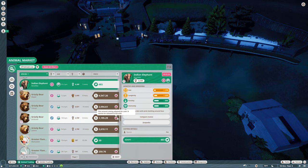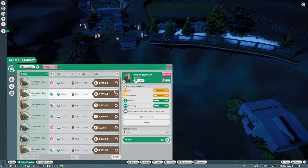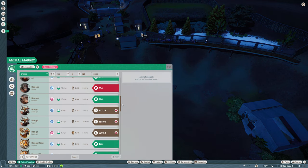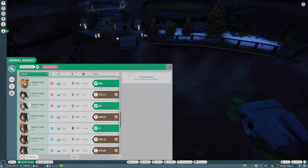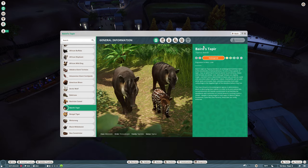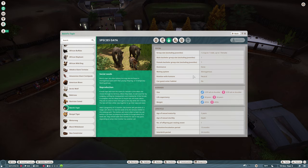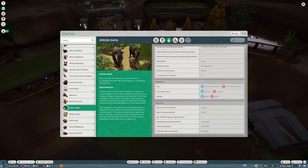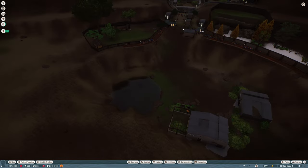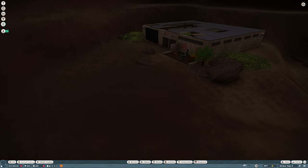I don't think I want to do the saltwater crocodile after all. We only have these two pages, so I think what we'll do next is go with the tapirs. What do they need? Grade two, 3.3 feet — not a ton of space — and just a couple of them. That will be pretty easy. I think we'll put the tapirs over here.